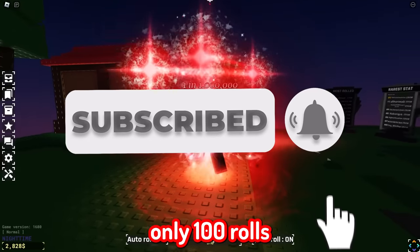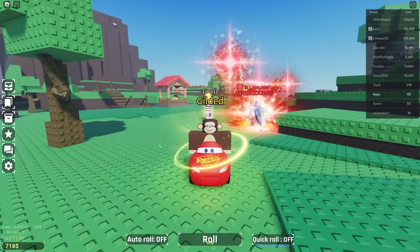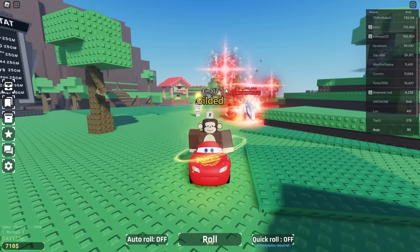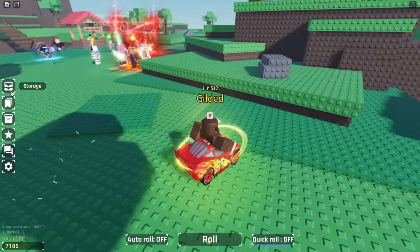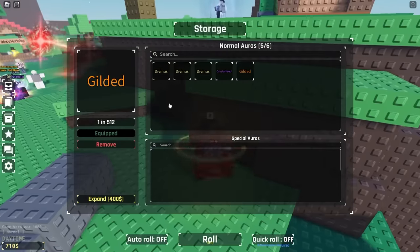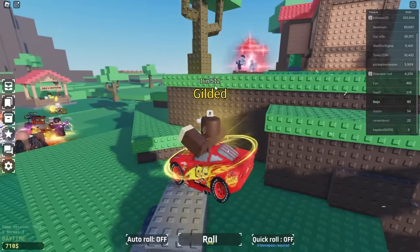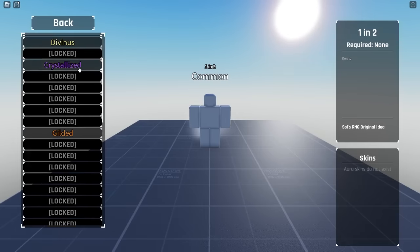We are on the 100-roll account — as you can see, 151 rolls — so not expecting too much for this one. W avatar by the way. Let's take a look at their storage first: we've got three devices, a crystallized, and a gilded. To be fair, this looks a lot like how my account looked when I had 100 rolls. A gilded at 150 rolls — one in 512 — honestly not horrible.